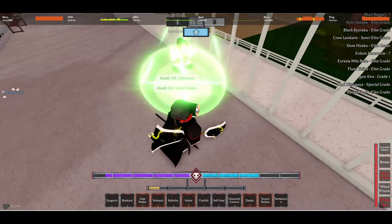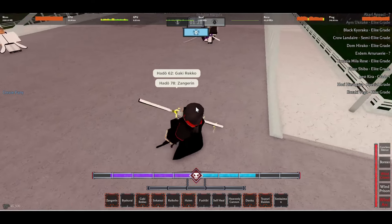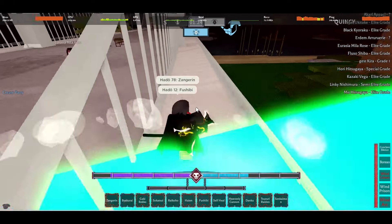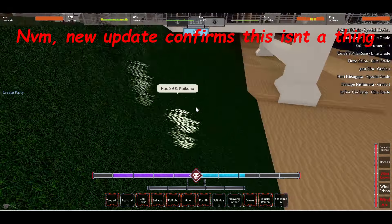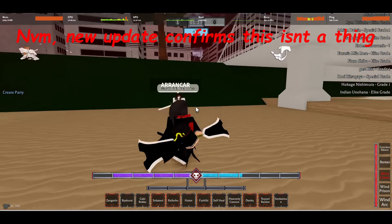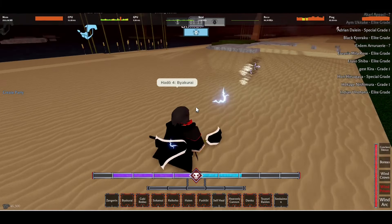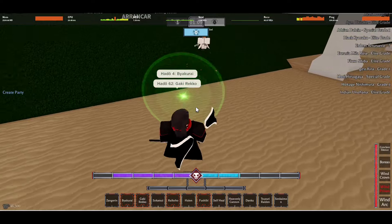And number six, instead of Shadow, I've put Blood there. Specifically due to the M1 moves — it's the mode where your M1s become really huge. I think that might actually work with Tsuzuri Raiden, where you can boost your M1 speed and damage, and that would be insane. Not to mention it's just a good Bankai in and of itself. At seventh place, unmentioned, would be Shadow — specifically just for that one move.